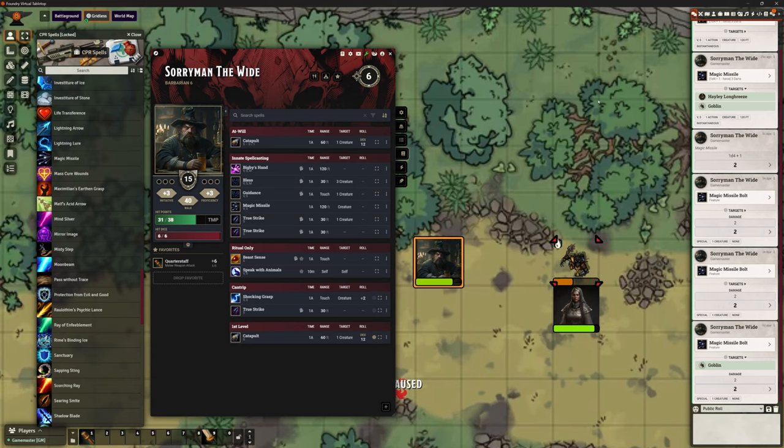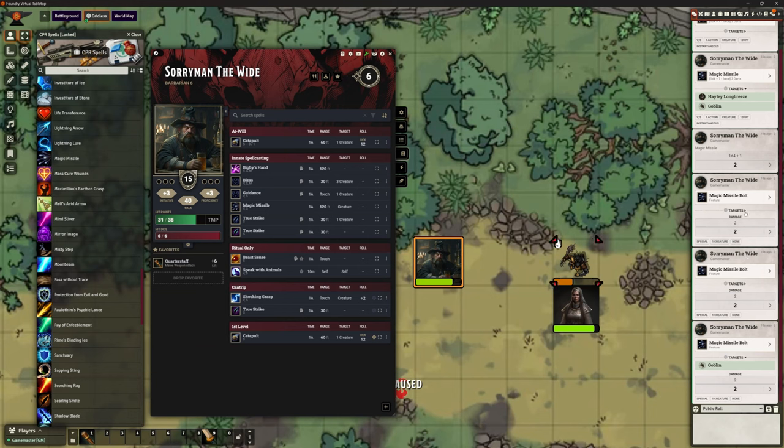There we go — three missiles fired off, three animations. Two went straight for the goblin and one went and hit Hayley. In the chat it shows what happened: Sorryman is casting Magic Missile at Hayley and the goblin, and we've got our damage — d4 plus one — applied. You can see the targets listed: Hayley, and then if I expand — Goblin, Goblin. We've distributed that damage appropriately across those three in accordance with what we set up.